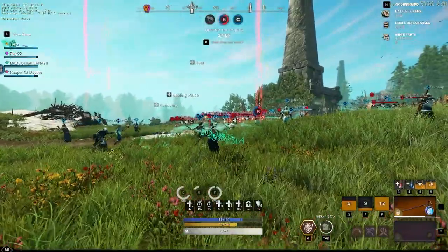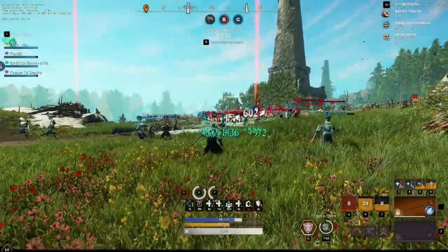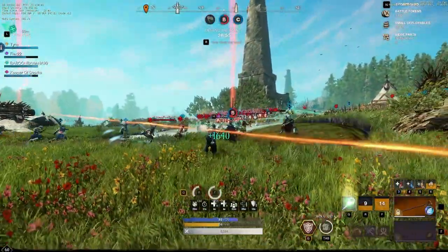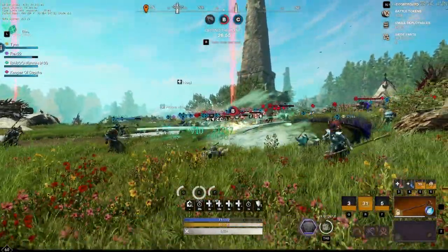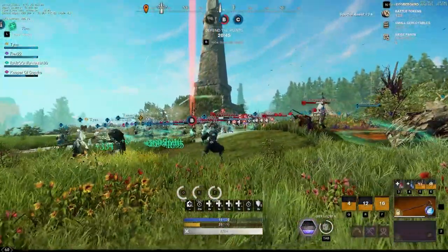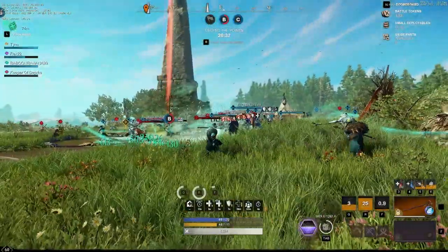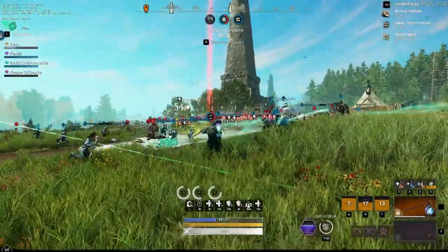Bottom right is going really well, our team is holding it down. But to the left under ramparts we see their muskets forming — bad news because they can start shooting us for free. They're already aiming at me, so I'm popping regen and Stone Form before they open fire. The clumps on the bottom side are still not completely dismantled. Bottom right of the point is still extremely massive.